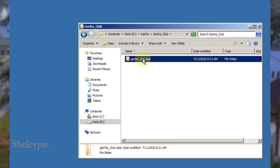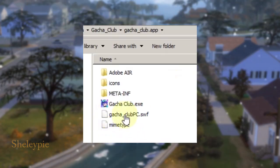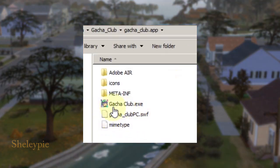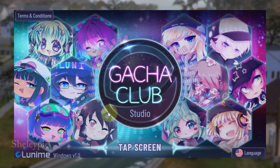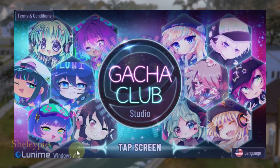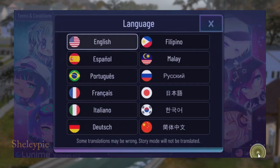There's my folder. I go in and then run the program GachaClub.exe. When I run Gacha Club, it says 'Gacha Club Studio Windows Version 1.0.' You can also change the language here — just click on the language option.